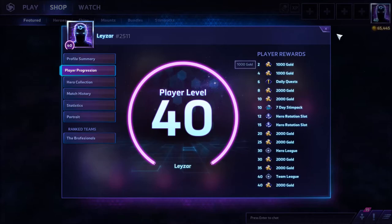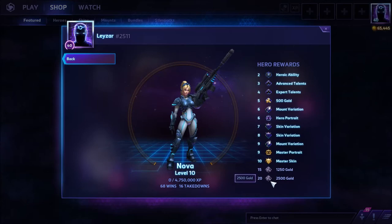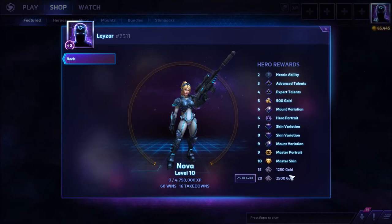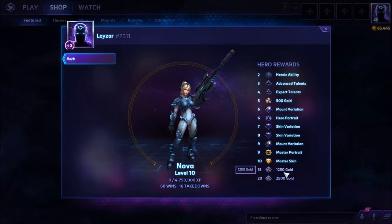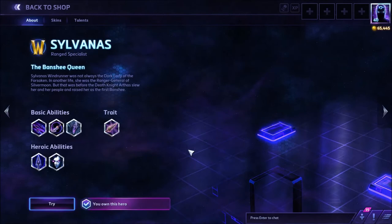You also get a stim pack at level 7. Hero League is unlocked at 40 and Team League at 40 as well. Characters can now level beyond level 10 — they can go to level 20. The rewards are gold, which is nice, though I would have liked to see something more exciting. At level 15 you get 1,250 gold and 2,500 gold at level 20.